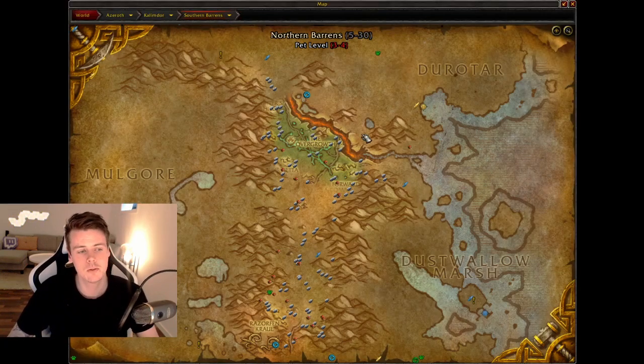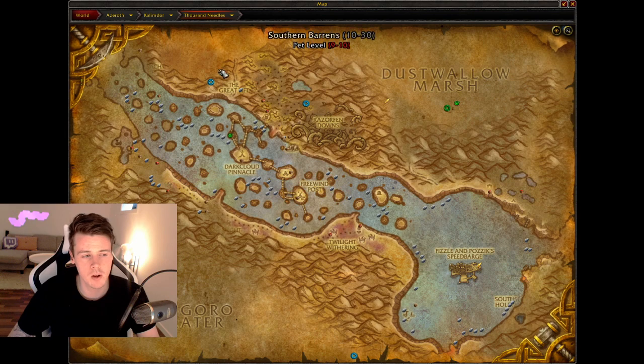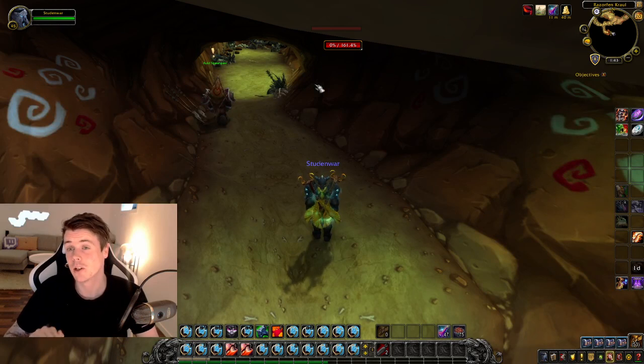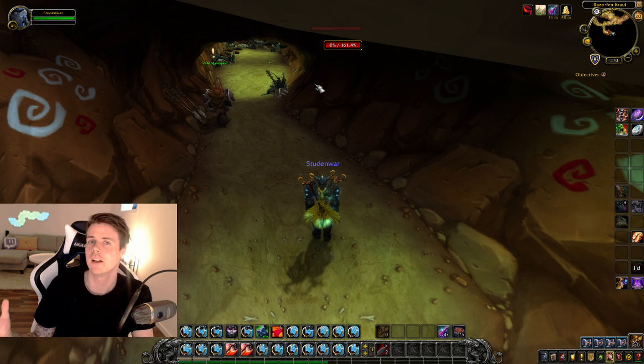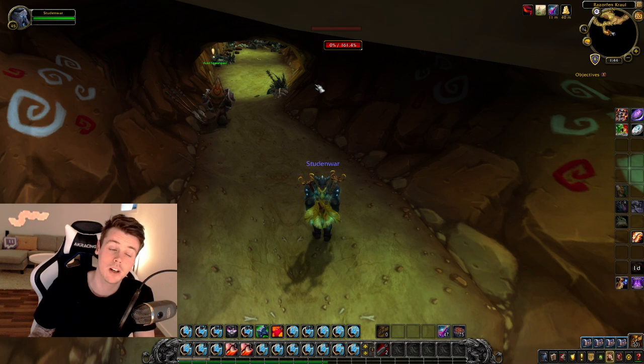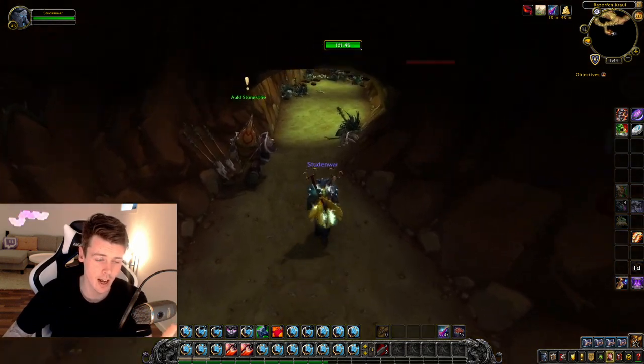RFK is right next to RFD. If you go to Toss Needles, you can see RFD there, and right next to it you have RFK. They have completely different loot tables. RFK is usually better for filling up the Auction House because you get a ton of random items that tend to sell, while RFD has some more unique and expensive set items. But both dungeons are really, really good.